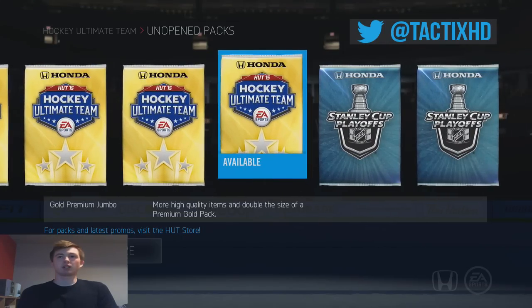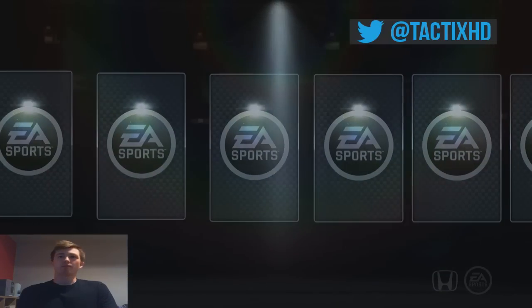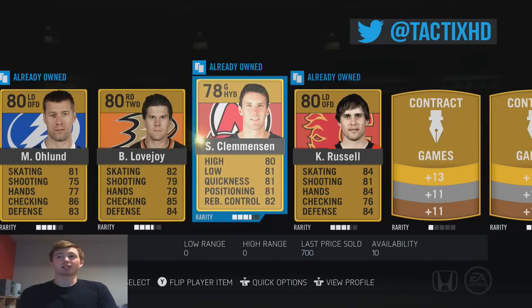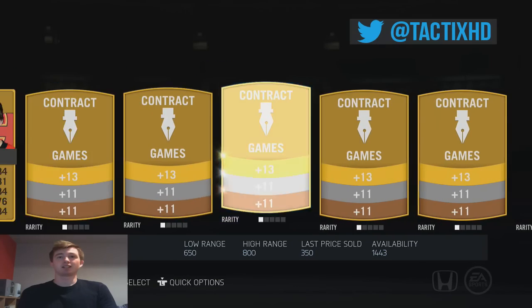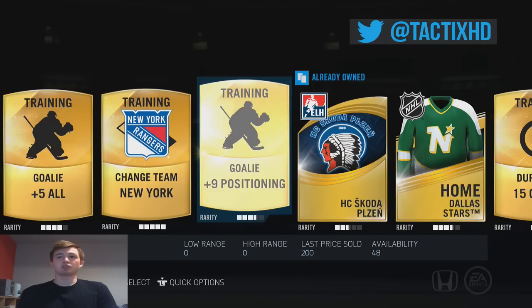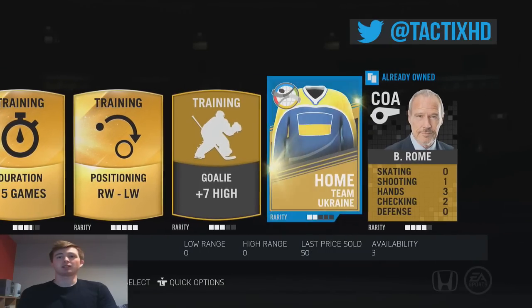For this next Gold Premium Jumbo guys, we're going to try the far right one. Our only rare player — that's bad. Russell, the one time he doesn't have a special card. Plus 5 all, change to New York, Duration 15, right into the left wing — so we got some good consumables in that one at least, so not bad.